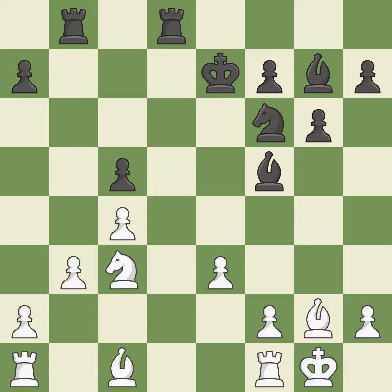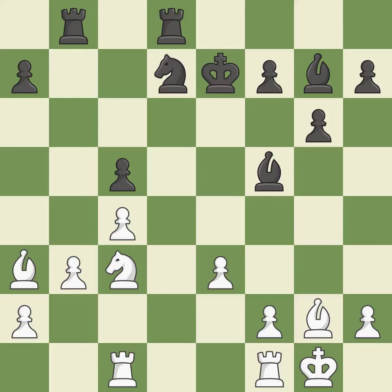This threatens to reveal an attack on a knight. The rooks are linked by this, making it easier for them to work together in the future. This exposes a knight assault. This protects a knight who was being attacked and lacked defense. This is not the best approach — it is incorrect. This misses a chance to pose a pawn-winning threat — it is incorrect.